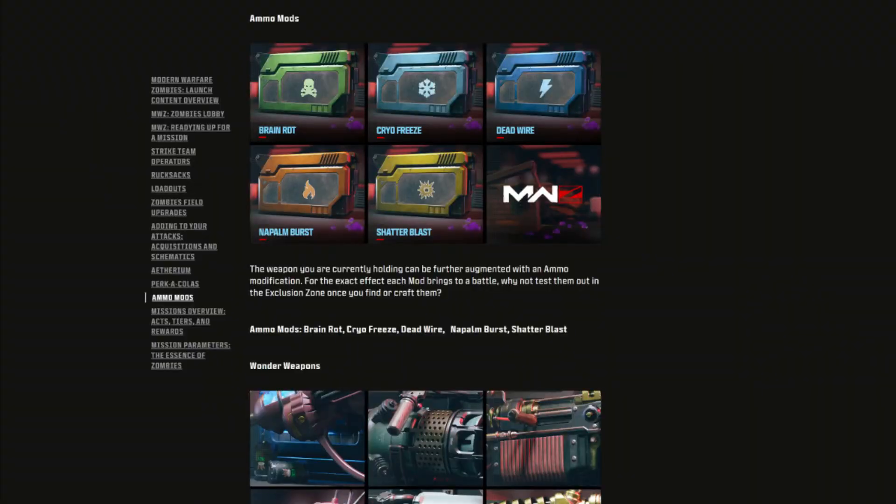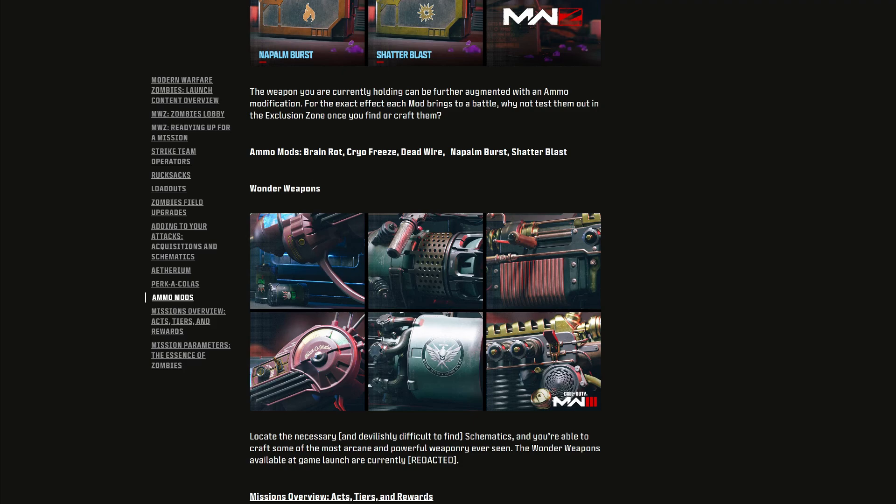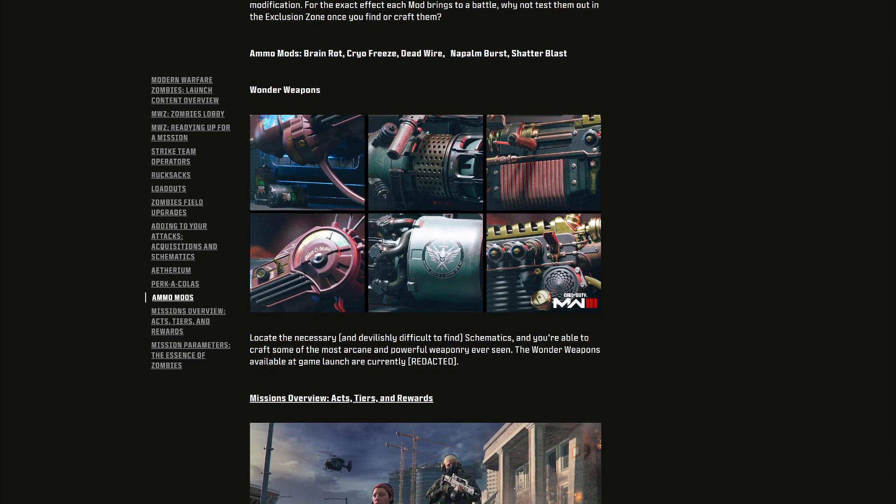Ammo mods are also returning to Zombies, but there are no new ones here. We have Brain Rot, Cryo Freeze, Dead Wire, Napalm Burst, and Shatter Blast — all ones we've seen before. These are the effects you get with the Elemental Pop perk.